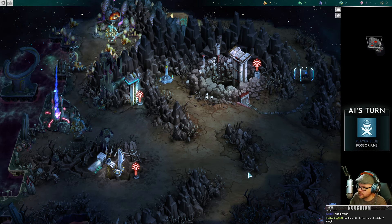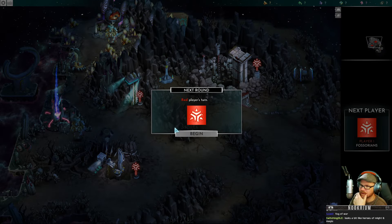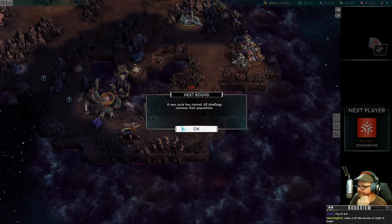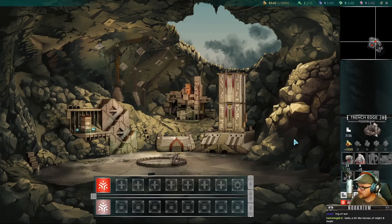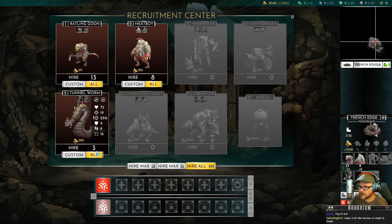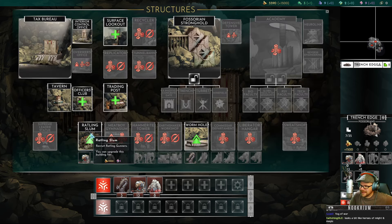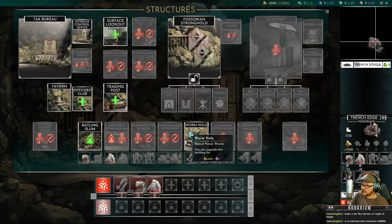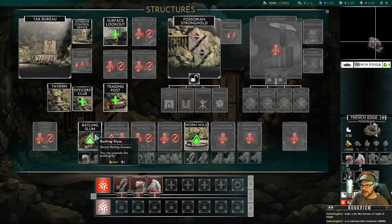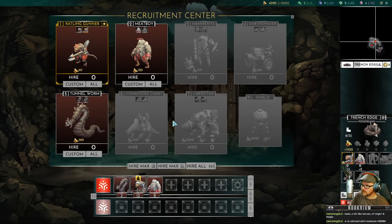I guess there's eight turns because there's a day and night cycle. A new cycle started — all dwellings increase. So we can buy new units. I want worms. I want to build a building. Recruit Panzer Worms, Rattling Gunners — oh yeah, a ranged guy, that'd be nice to have. The music is great. Oh, can I upgrade them? Now they've got guns!